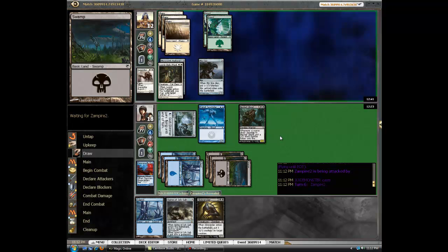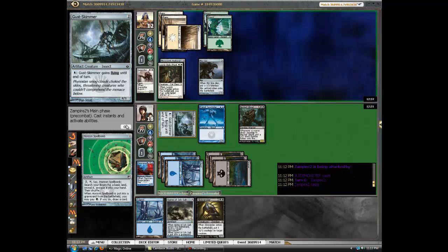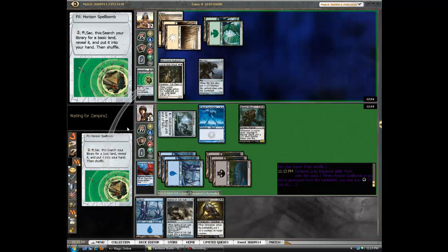Next turn we have Spine. What does he even have? More land draws. Get all the land in the world! At this point I'm feeling pretty good — not that it's locked up or anything. He gets some green and draws a card too. Getting more land.